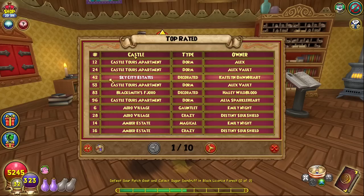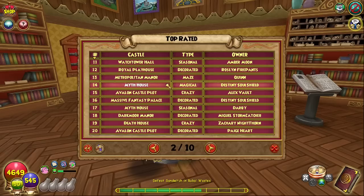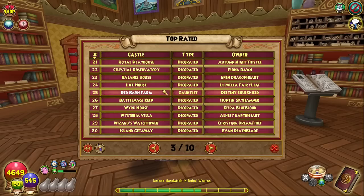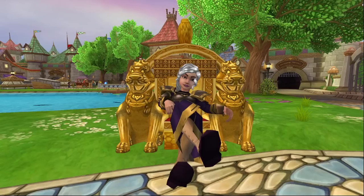For those who aren't aware, there are a number of different houses in Wiz that allow you to collect daily rewards ranging from gold, seeds, and reagents, to pets, housing items, and even gear. There's actually some pretty rare stuff you can nab if you're lucky. Most of the relevant houses are from premium bundles, but you should be able to access all of them through housing tours, so you can get all these items for free without ever having to pay a single crown. And you can access housing tours without the need for membership, so these daily rewards are truly something everyone can benefit from.